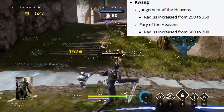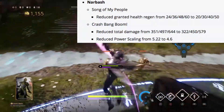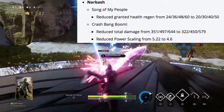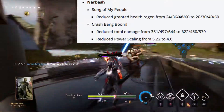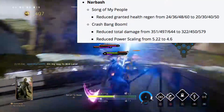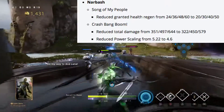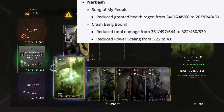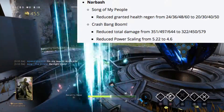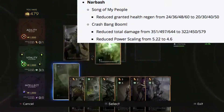Narbash's song of my people's regen is being reduced from 24, 36, 48, and 60 down to 20, 30, 40, and 50. Crash bang boom is being reduced in damage as well as power scaling — the damage is going from 351 to 322 at base level, and the reduced scaling is down from 5.22 to 4.6.